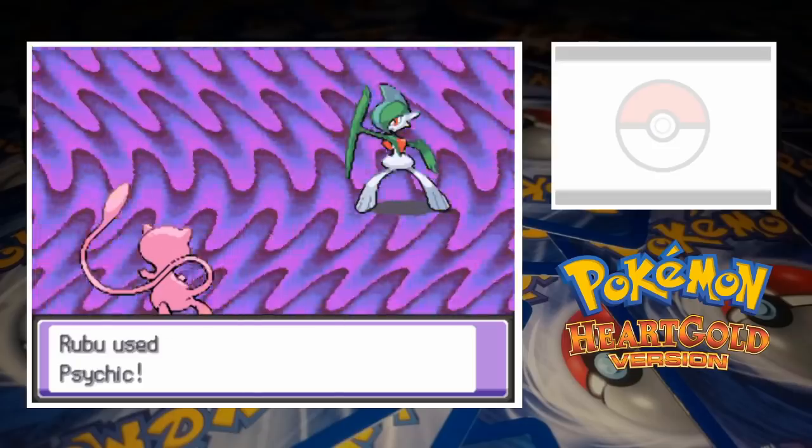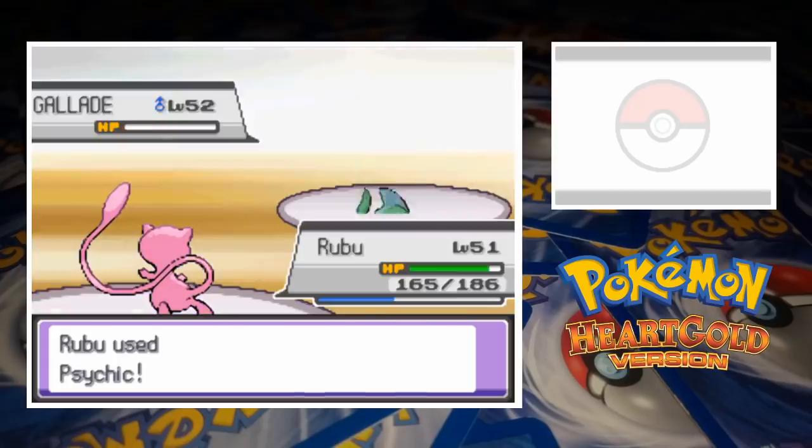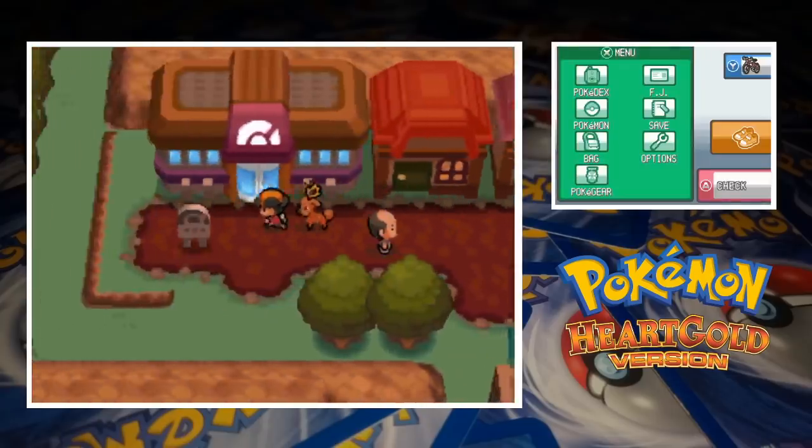Gallade comes in last for Erika, and once again healing items drag things out. Gallade can't even get a hit in as Rubu brushes him aside with Psychic. Rainbow Badge in hand, we're ready to head south to Fuchsia City and take on Janine.